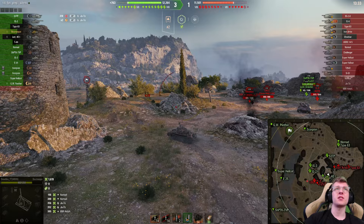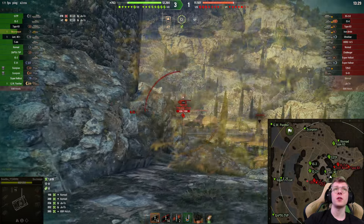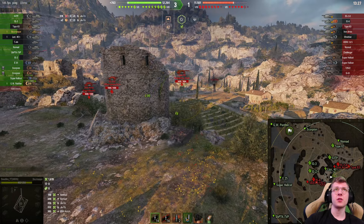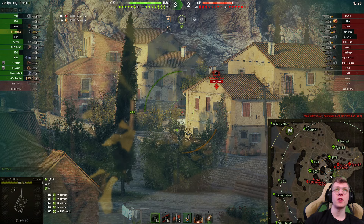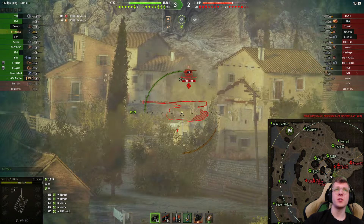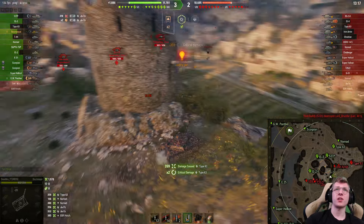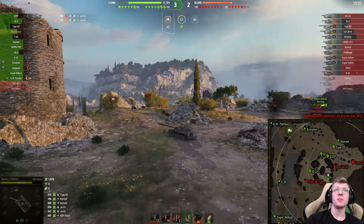It doesn't take a rocket scientist to figure out this tank's damage capabilities are kind of stupid. We got the Type 63 off to the side — is he going to keep moving up? Looks like he is. We got the second shell out for 360; our first shell did not like us there, I will admit that.